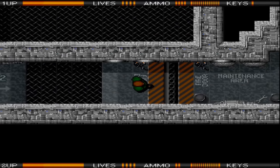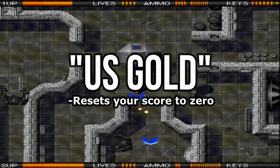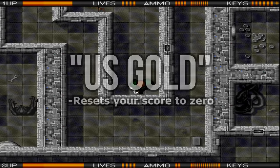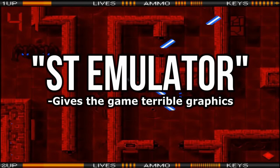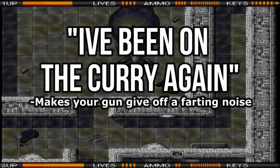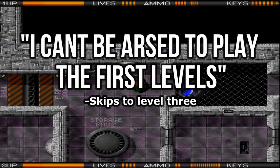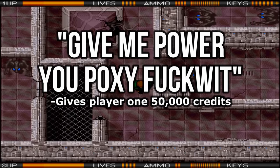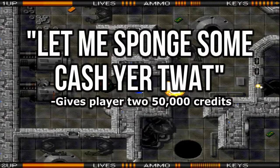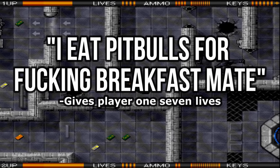Now, there are quite a few cheat codes in this game, all performed by logging into the Intex computer on level 2. They range from the humorous — such as typing in 'US Gold' to reset your score to 0 (a joke on how US Gold games are often given low scores by magazines), 'PC emulator' to make all the computers useless, 'ST emulator' to give the game rubbish graphics, 'I've been on the Courier game' to make a farting noise whenever you fire your gun, and 'I can't be arsed to play the first levels' to skip to level 3. Then we have codes with swearing, such as 'give me power you poxy fuckwit' to give player 1 50,000 credits, 'let me sponge some cash you twat' to do the same for player 2, and 'I eat pit balls for fucking breakfast mate' for 7 lives for player 1.